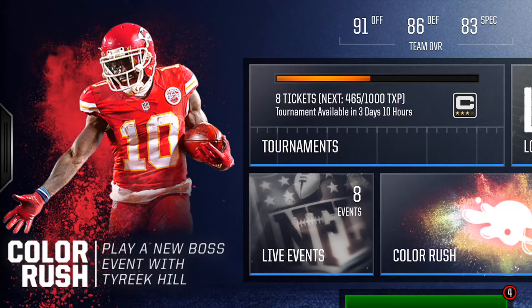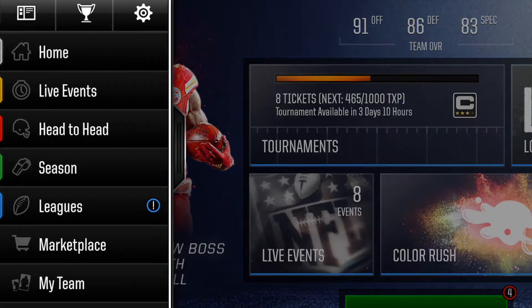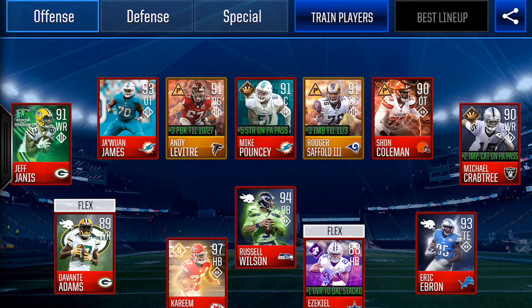Hey, what's up YouTubers, IT Verse everybody here again with a brand new episode. Today I'm gonna show you how to do the best Color Rush hacks that I know. What you're trying to do is get these heroes as fast as possible, and I want to help you do that. Right now if you look at my team, you can see I've got the Color Rush Russell Wilson and the Color Rush Ebron. I also have the Color Rush Devontae Adams, which happens after you have two sets.